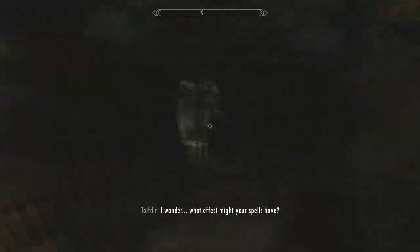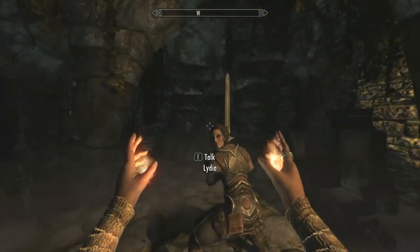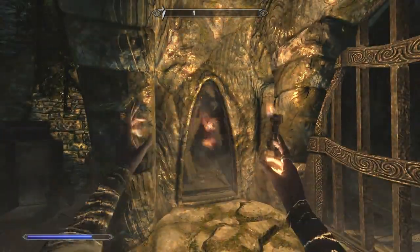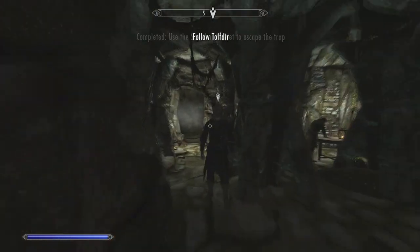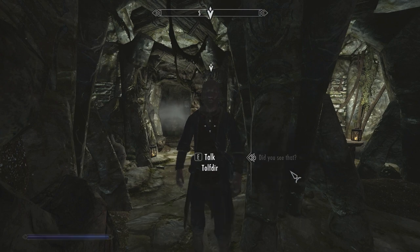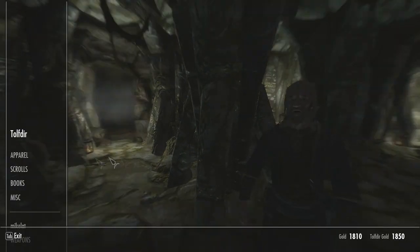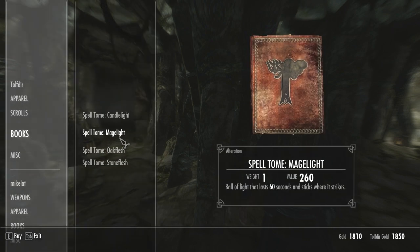Do you see that? Some kind of resonance — you and the wall. It must be connected to the family. I wonder what effect might your spell tell? This appears to lead somewhere — let's see where it goes. Spells and incantations for those with the talent to cast them. Okay, let's see the books — Candlelight, Mage Light. Alright.